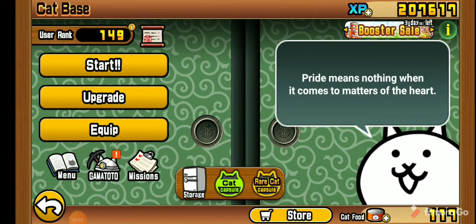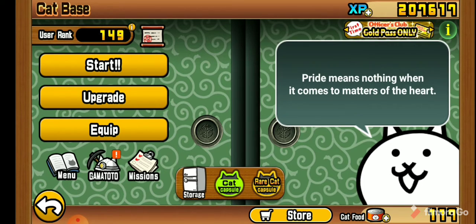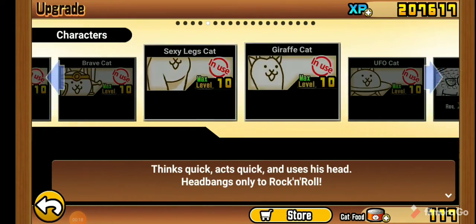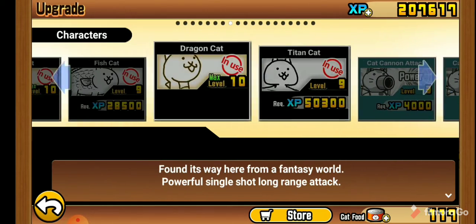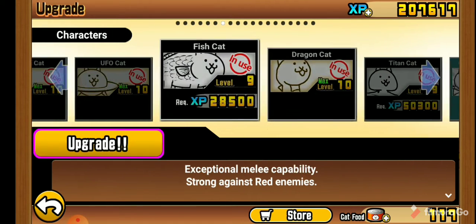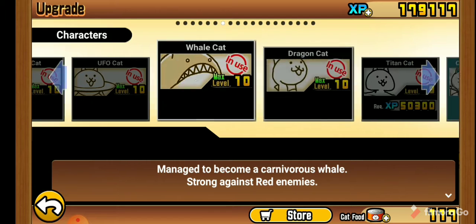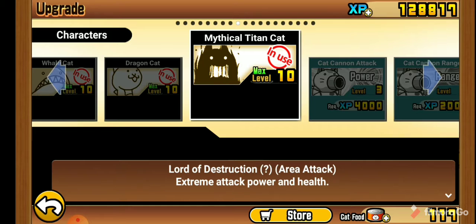How is it going, couch potatoes? My name is Azureline, this is Battle Cats, and today I will be finishing the campaign. Just before we start, I've gotten almost all the cats leveled up — the ones I'm using — except for fish cat and titan cat, which I've been grinding. Fish cat turns into whale cat, titan cat to mythical titan cat — oh my gosh!